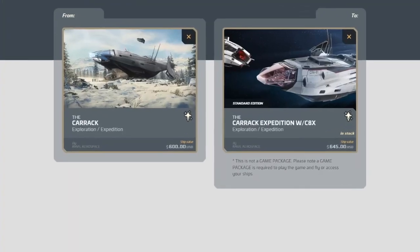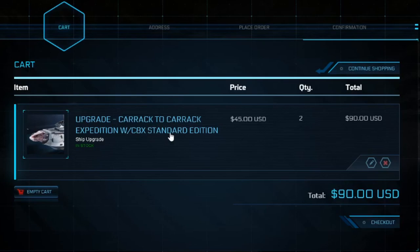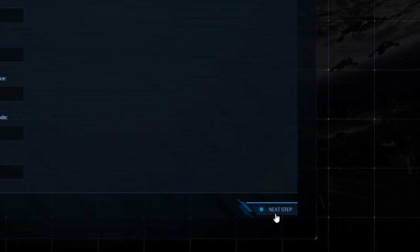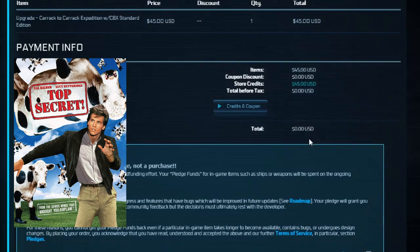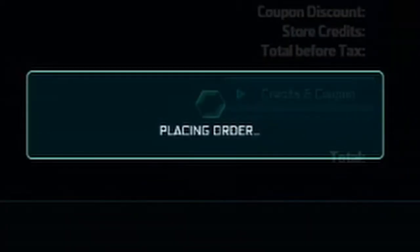Now I should be up to $45 in store credit. Adding to cart — upgrading to the Carrack X standard edition, delivery times one. Checking out, doing my customer info. $45 in credits and coupons — applying max $45. Total is $0. Items purchased using store credit are account bound, but I had already bought that whole pack as account bound so it's fine. Placing the order — order is successful.